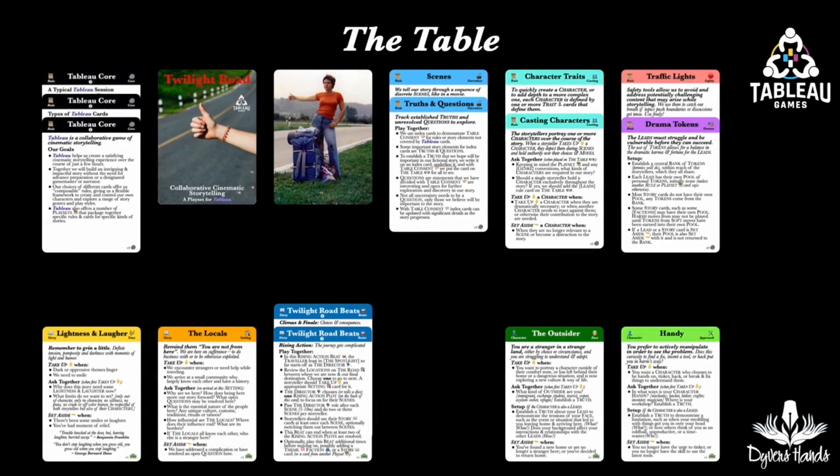These last cards remain on the table for future scenes and beats. As the scenes change, the director will be passed around from storyteller to storyteller, giving the previous director the option of taking up a different card. Maybe the Blues Brothers inspiration kicks in and someone sets aside another story element to focus on lightness and laughter. Clearly, in a future scene, you'll have to leave the road sometime and encounter some locals. Maybe an interesting outsider is located there who is quite handy and might join you as a minor character as the journey continues. And of course, at some point, the first beat will complete, and the remaining two beats will need to be taken up for rising tension, or the storytellers are ready to take up the climax and the finale beat. And the story is now told.